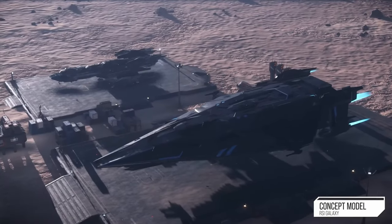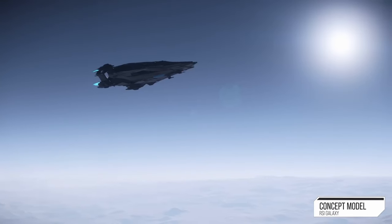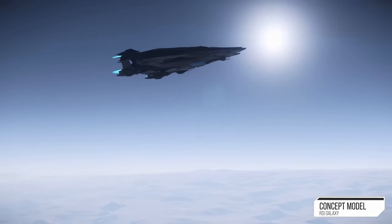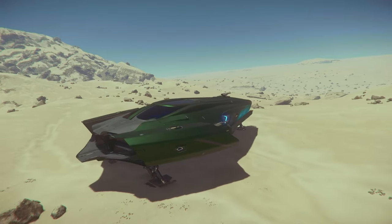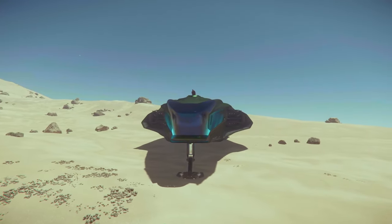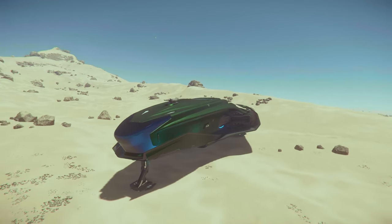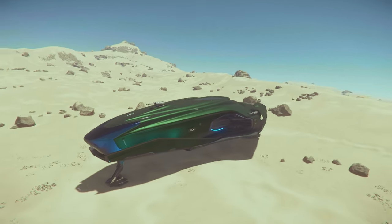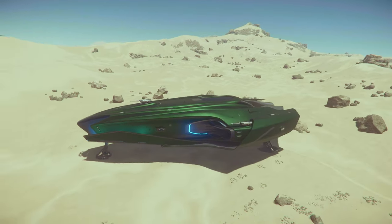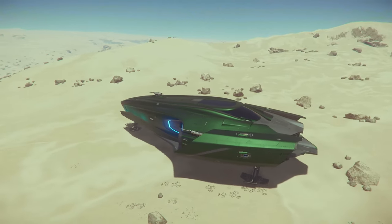This could fast-track the Galaxy in a big way. Ships like the Starliner, the Carrack, the Javelin, and the Redeemer are supposed to be modular. I don't know if a lot of people knew that the Redeemer was supposed to be modular — as of the 65 million dollar stretch goal — possibly including a stasis chamber module for bounty hunting.